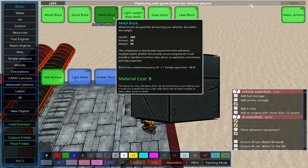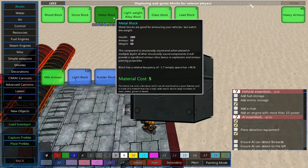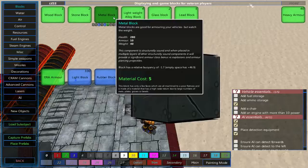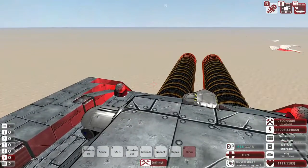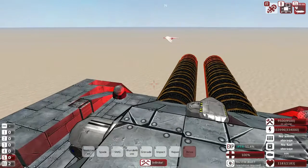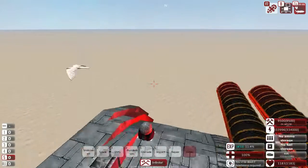It's one of those little things in From the Depths where it's not immediately obvious when you're just looking at numbers. You see a metal block, you see it has an armour value of 10, you would assume the armour penetration would also need to be 10, but that is not the case. Which means our lasers were not doing full damage against even metal, and against heavy armour they were doing pretty much nothing.